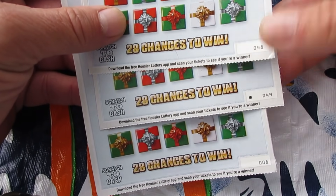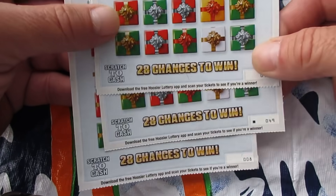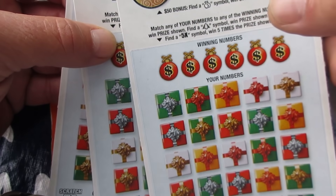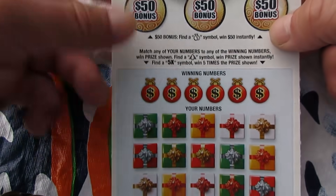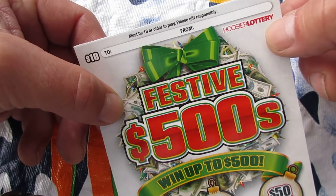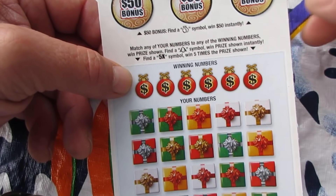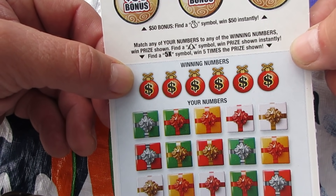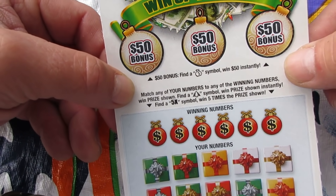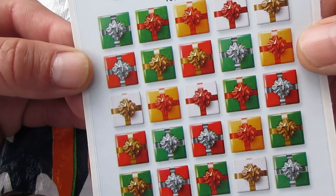I'll tell you the story - went to the convenience store, they only had two left behind the counter and I wanted to do three. So I got one out of the machine and two behind the counter, last two: 48 and 49. One out of the machine, ticket 8. All right, let's get to the tickets. Festive 500s, brand new ticket, ten dollar ticket, Indiana lottery. First time playing this ticket, we'll see what happens.